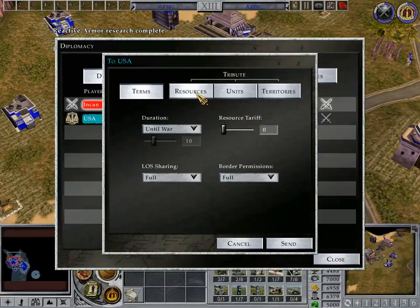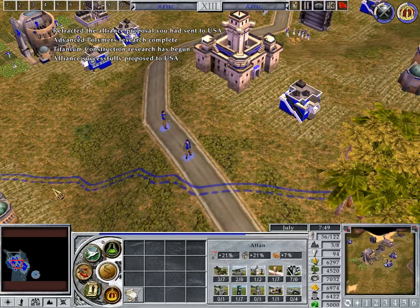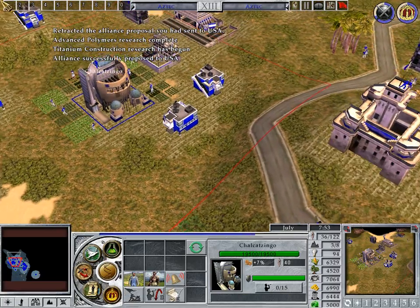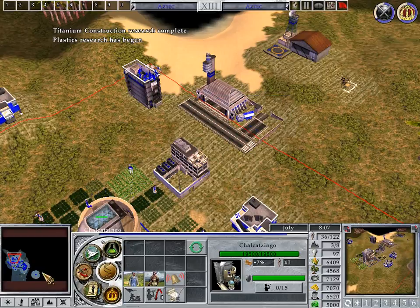The other three tabs are for determining how many resources, units, and territories you might wish to tribute to the player in exchange for accepting the alliance. Let's offer the United States a good deal for being our friend. Make sure the Terms tab is selected and set the Border permissions to Trade. This will prevent any units besides trade units from crossing into each other's territory.